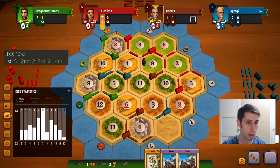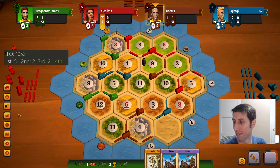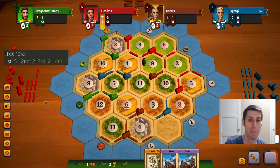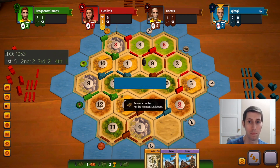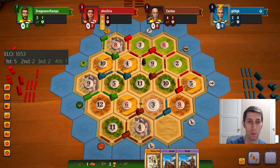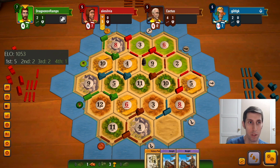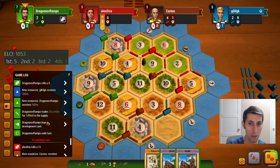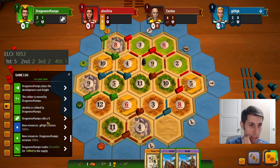Kind of thought this game would be quicker, but 8s really have been a struggle. The only thing that's performed worse than them is 12 — you hate to see it. A lot of sheep for red here — would kind of like to steal from her. What else does she have? I don't want the brick so I was trying to dodge that. Yeah, I think she's the best steal at this point.